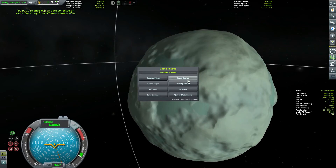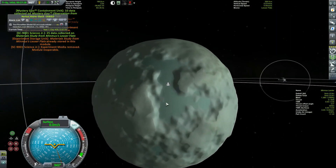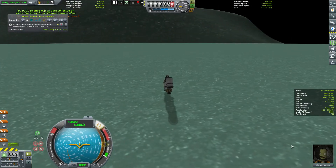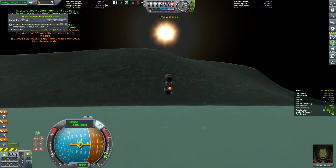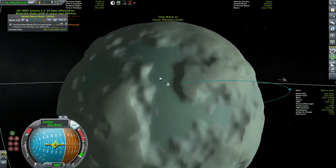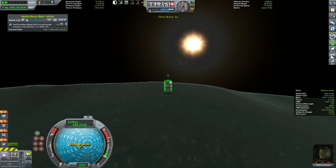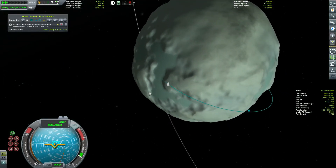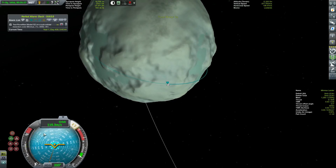Before doing anything, I'll head back to the space center and check contracts. We have a Minmus biome scanner contract — don't care about that — test the Spark, test the electric engine. We got nothing useful. Okay, we're going to do this right. We burn east, over those mountains. Watching our apoapsis, making sure it gets to about 15 or so. Looks like we're going to clip them, but actually we're fine. I also love being able to time warp anywhere with the mod I made.